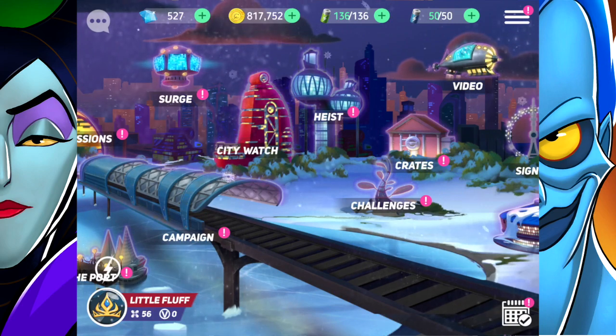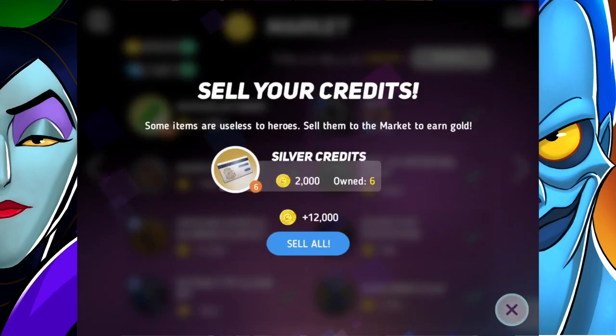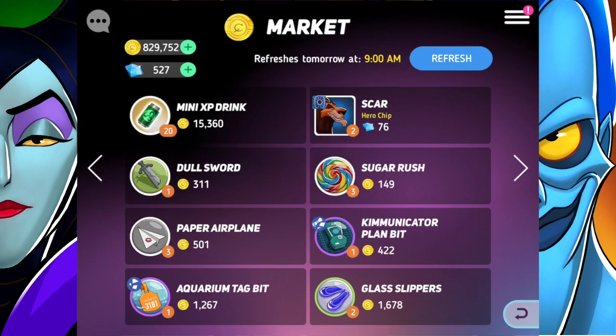Today I'm continuing Disney's Heroes Battle Mode. I'm starting off in the market where I've got six silver credits to sell, which gets me 12,000 gold — that's amazing.